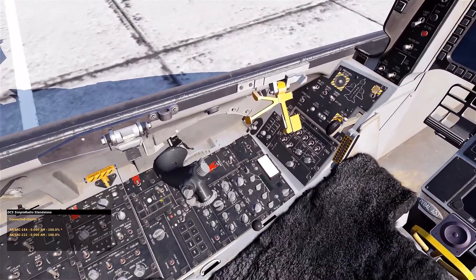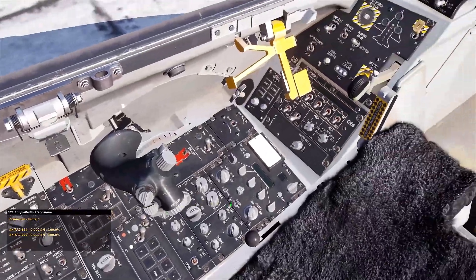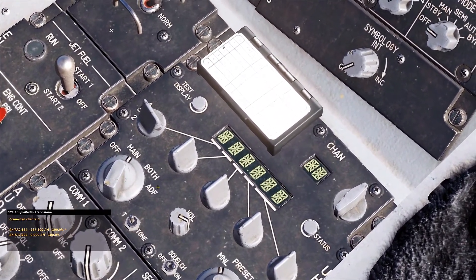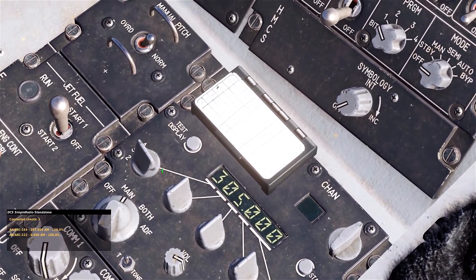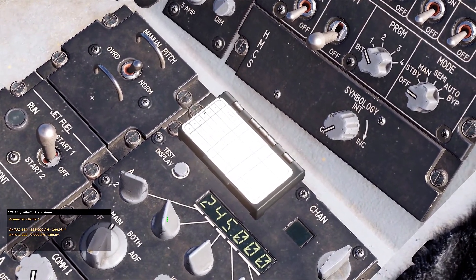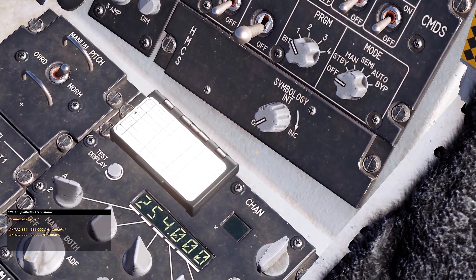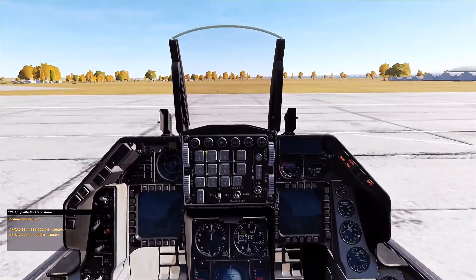All you have to do is put main battery power up to main. Then turn on your radio — this is your radio right here. I'm going to go to main. And we can change this to whatever frequency we're trying to get to. Say I'm at Maycop — we're going to go to 2-5-4. And you can see that my SRS client is tuning as well. So now I'm able to transmit over 2-5-4 and ask Maycop tower for startup clearance.